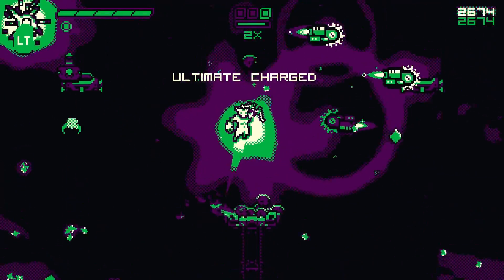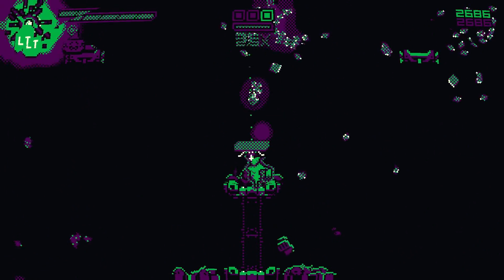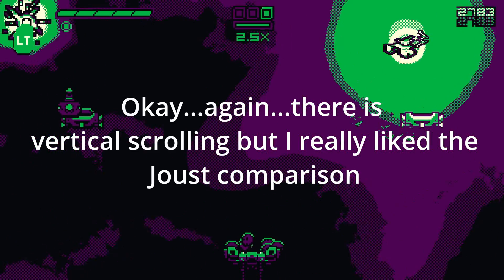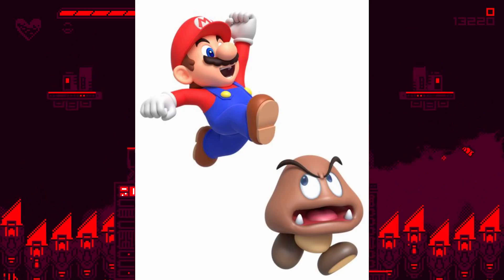And before I forget, you know that Joust comparison I made? Not only was I referring to the arena-style static screen layout, but also how you can kill enemies. Enemies can be damaged and killed by landing on top of them.